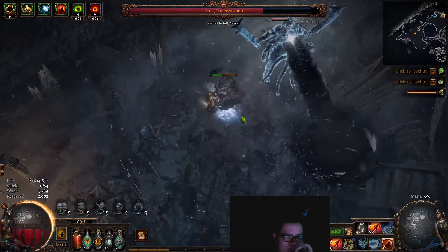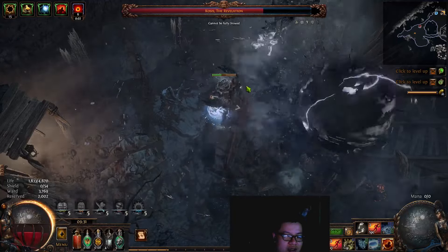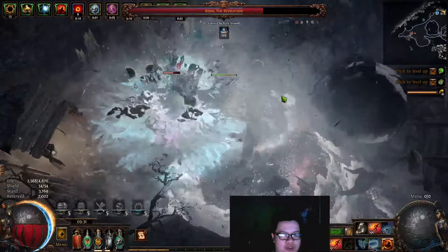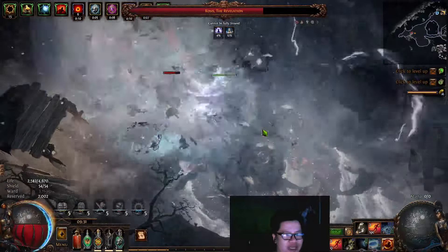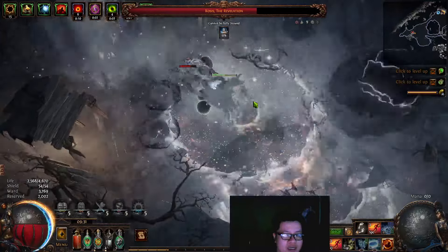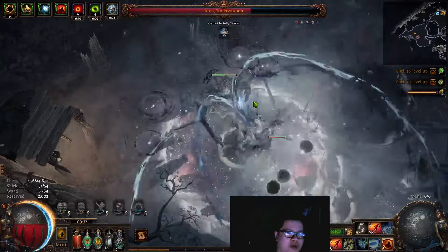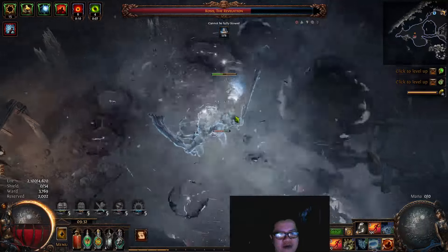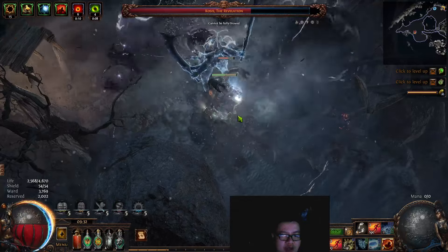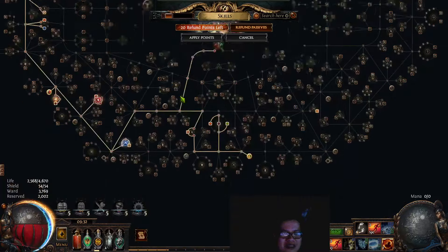The thing that is problematic with this setup — as you can see the degen there — if it is just degen, there is no way for me to effectively mitigate it on this character currently. Sadly, we have to move out of the way. If I found a setup that gives me enough damage mitigation for damage over time, or enough regeneration to counteract the heavy degen we are facing, that would be great, but unfortunately I don't think I can stretch the skill tree any further.